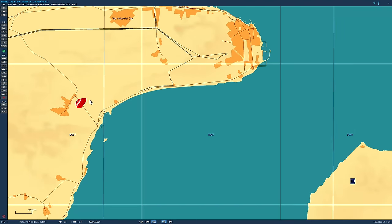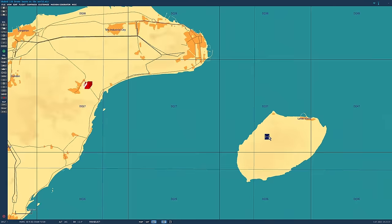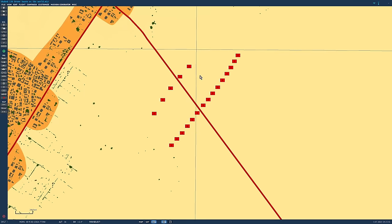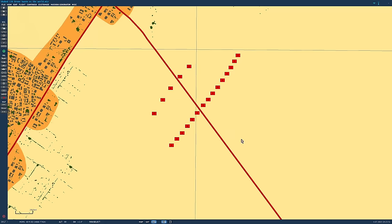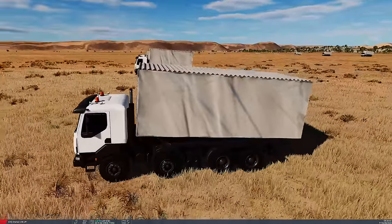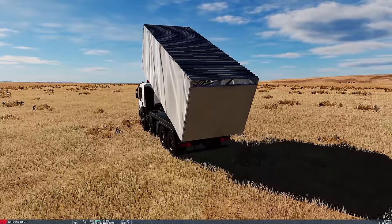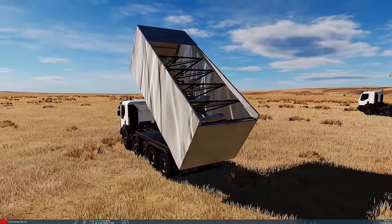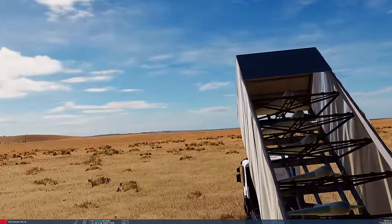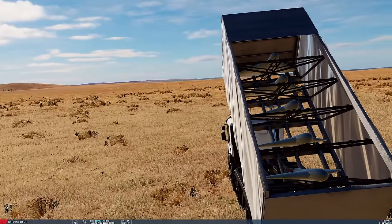Today we're going to find out what could stop a swarm of Shahed 136 drones. Here's our setup: we are being attacked from Qeshm, with Larak Island here. We have to defend three generic buildings. About 12 miles away is the drone swarm — they can fire further, but because they go so slow I'm going to start them pretty close. These are GLONASS/INS equivalent guided, so they do their best to find their way but are not super accurate in real life.